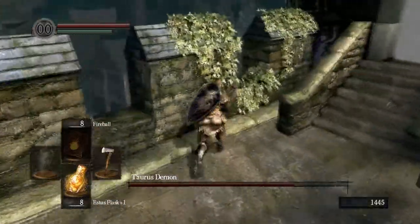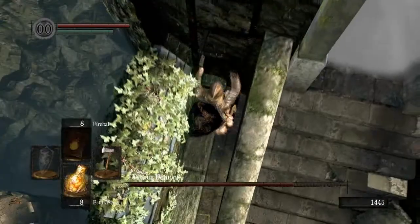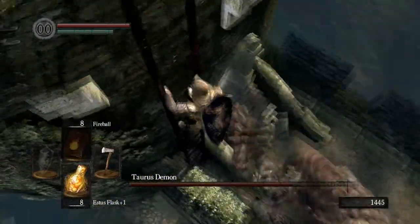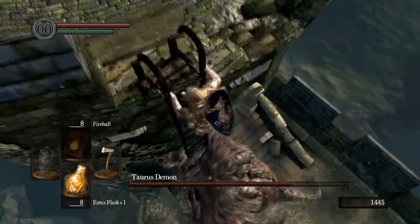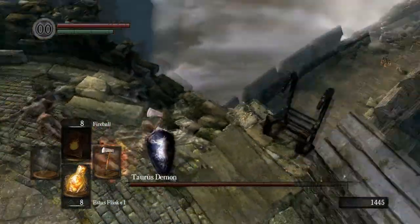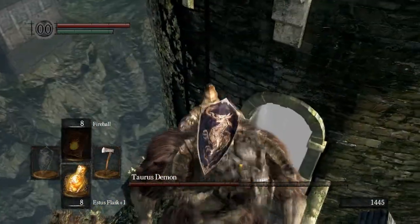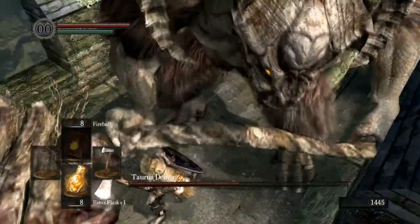Now we are going to let him jump around. Basically you want to bait him every time into making a swing and missing, and then jump down and get a leaping attack. We are just going to keep redoing this process.